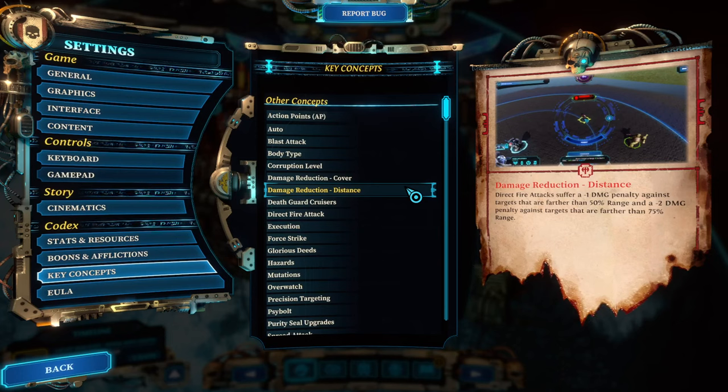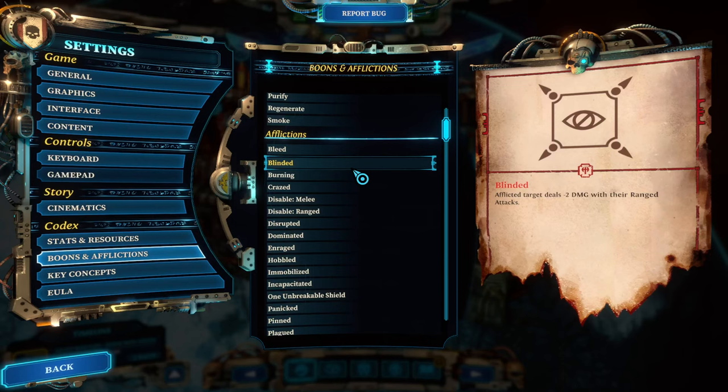If you add other effects like blind on top — another stacking minus two — you're up to minus five, effectively negating most of the damage.